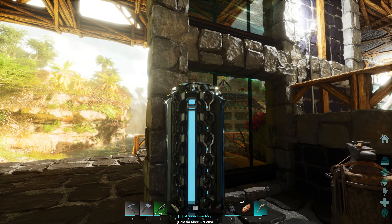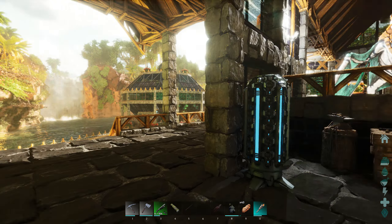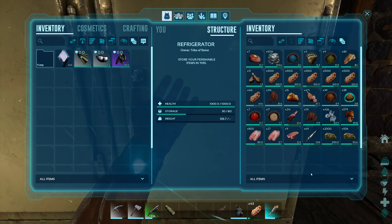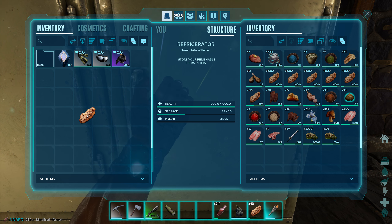Now, as far as the cryo pods go, I was wanting to do it just to where we kind of go with the new rules with ASA and only throw them out if we're in range of one of these. We're not going to do that. I tried for a little ways to play like that and it is so annoying trying to go out, fly somewhere else, and throw out a tame. So we have it disabled to where we can play just like we did in ASE. Mainly for my sanity, it's a lot better.